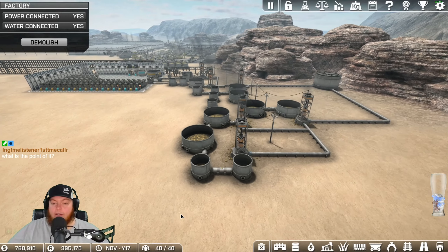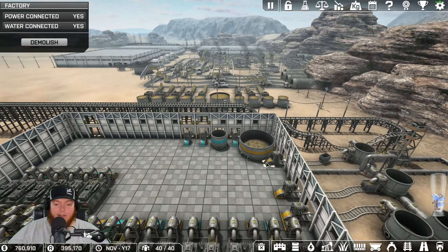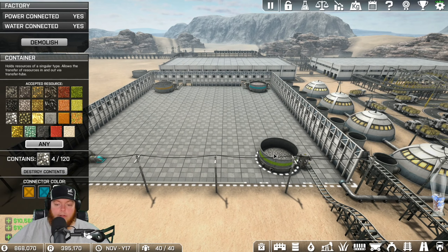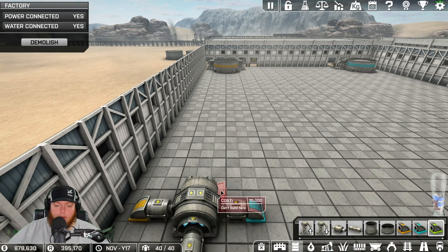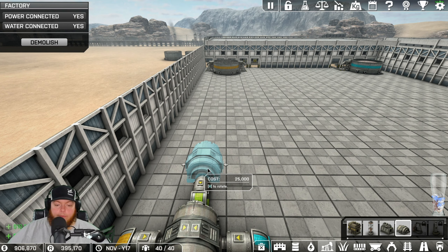All that gold we had sitting back here in stockpile - all that's gone and we've processed basically all of it now to gold. So I'm not going to do anything here with box makers, I'll just let that be, they're doing just fine. We are making money now so that's good. We're going to get our steel plate research done - that's kind of what I'm focused on right now.